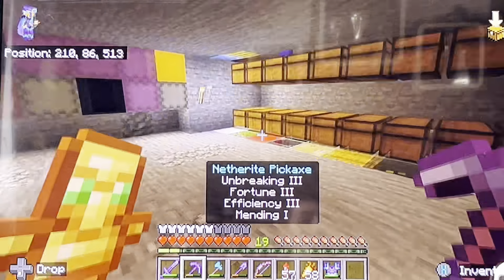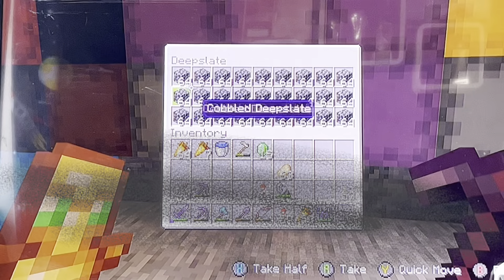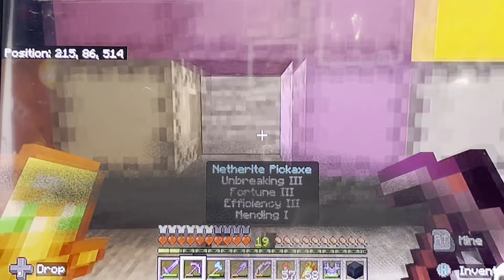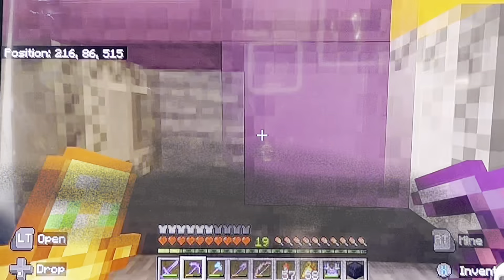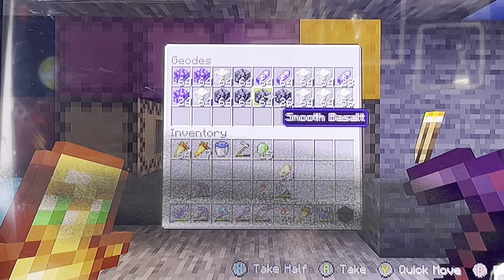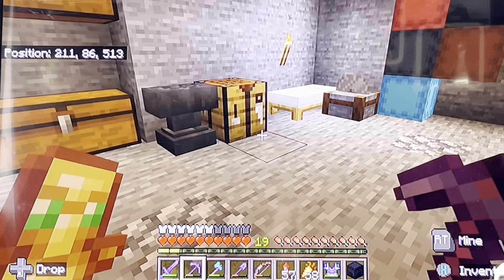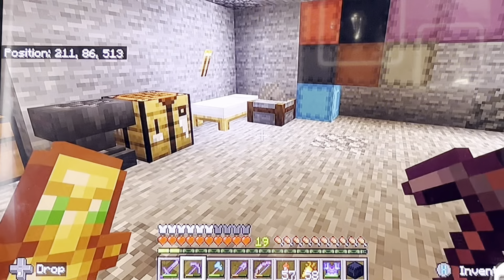The materials we're going to need for this bottom part of the base are more or less just deep slates. It's a lot of deep slates, but we also need a little bit of smooth basalt. We need a lot of smooth basalt, and I don't think that's enough smooth basalt, but you can't get much of it, so I might have to use just normal basalt.